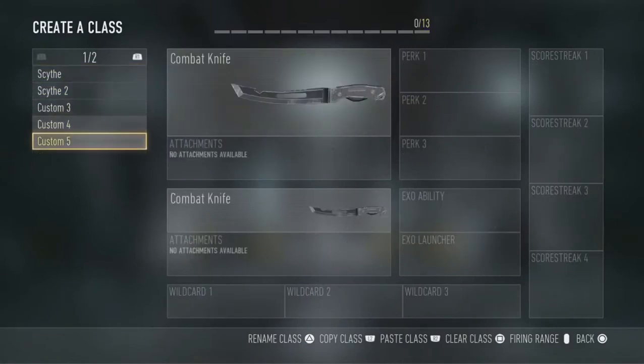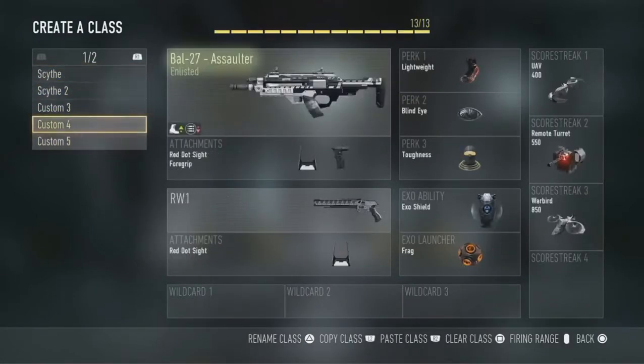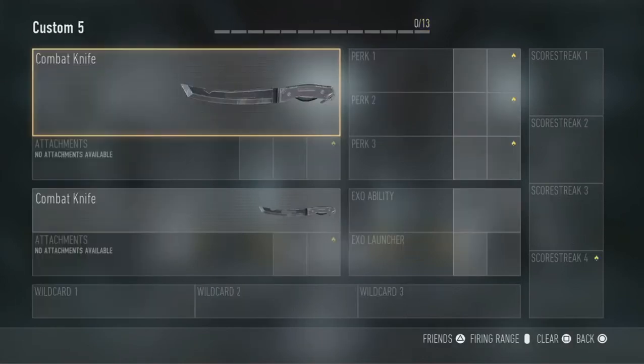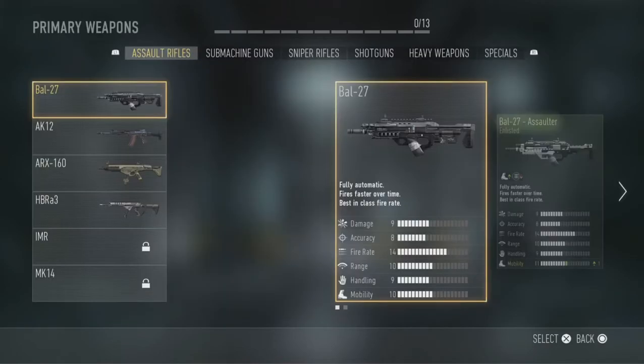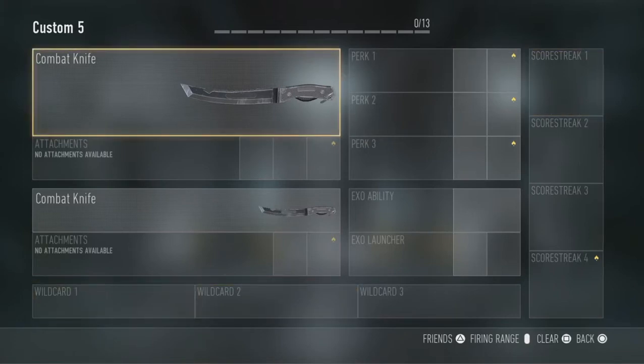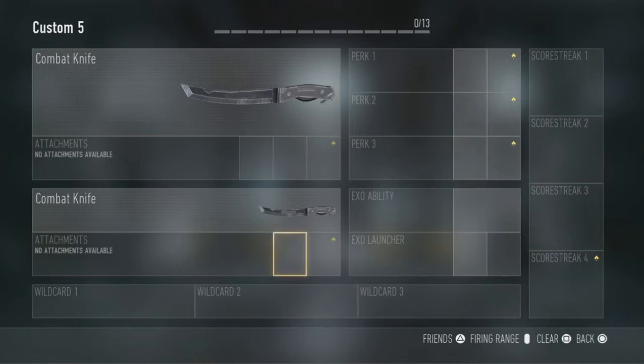When you go into the Create a Class section, you'll be greeted by five custom slots that you can designate and do whatever you want. If you've played Black Ops 2, then you know exactly what's coming. If you look at the top, you'll see the 13 slots and the zero that have been taken. Basically, each thing that you put on in each of these slots dictates how many slots you have left.